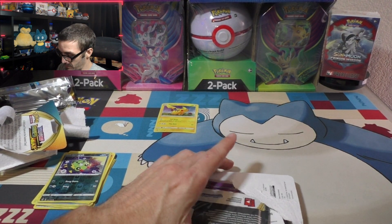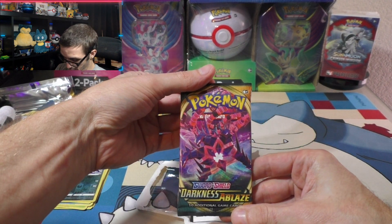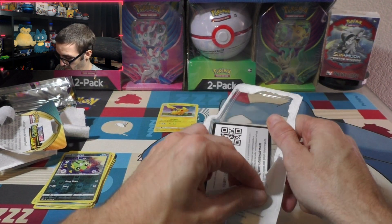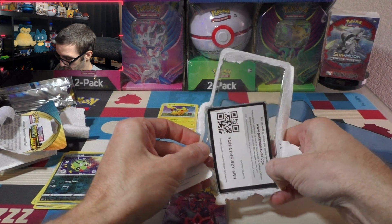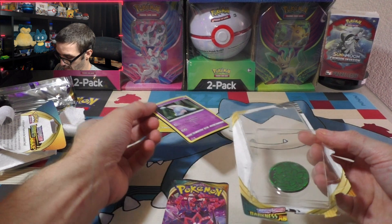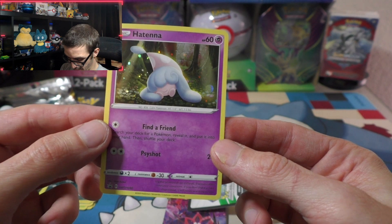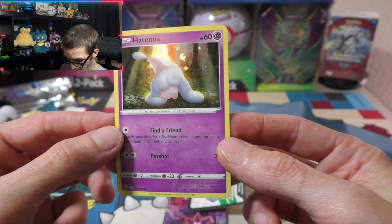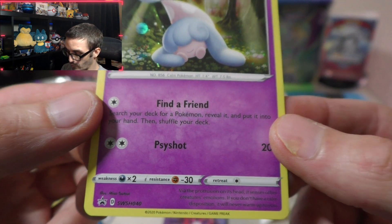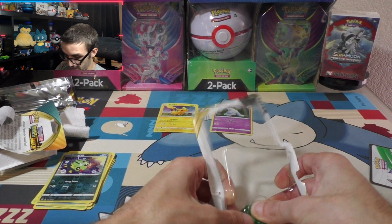You guys have any good pulls? Let me know, put the comments down below. Oh, I keep forgetting there's a promo on this — I'm being a little rough. Here we go — the Hateena promo, looking beautiful, number 40. Let's open the pack from her. Also got the coin.